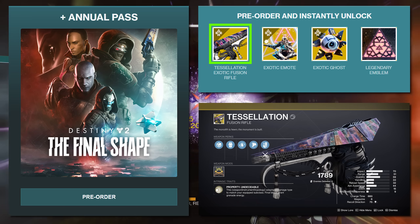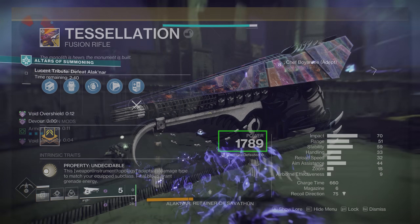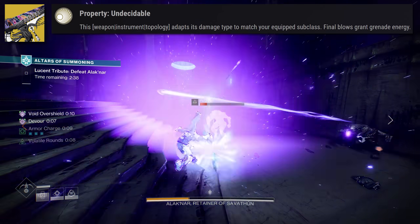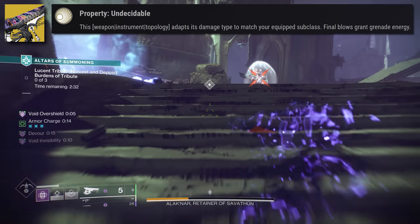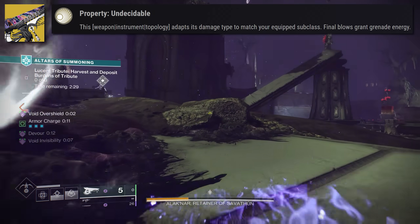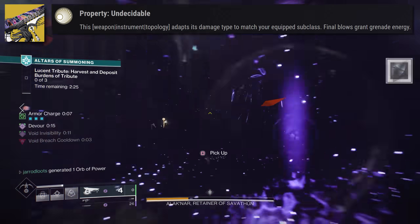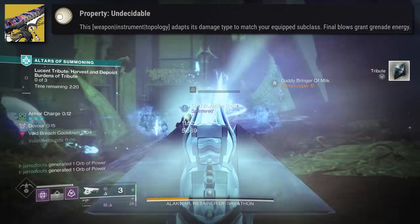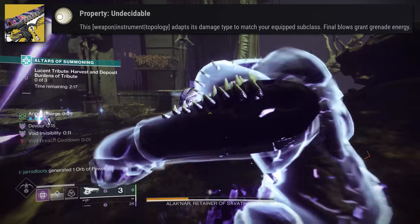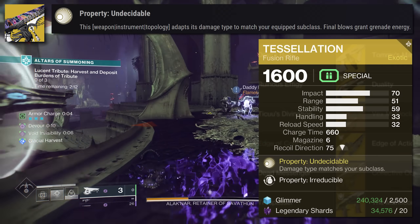This weapon is not like your normal energy weapon, and if you notice, it doesn't even have an elemental type. Does this mean it's a kinetic weapon in the energy slot? Actually, no. Its main exotic perk, Property Undecidable, states that this weapon-instrument typology adapts its damage type to match your equipped subclass. And Final Blows grant Grenade Energy. This is why it appears as if it has no elements on the collection screen.